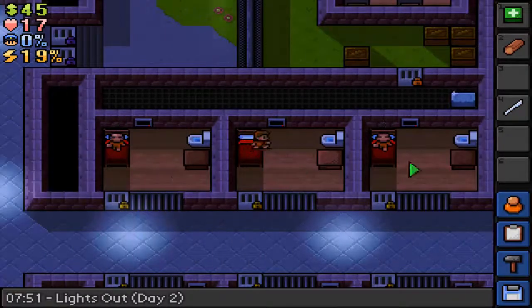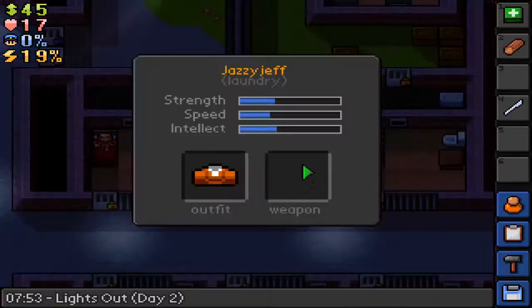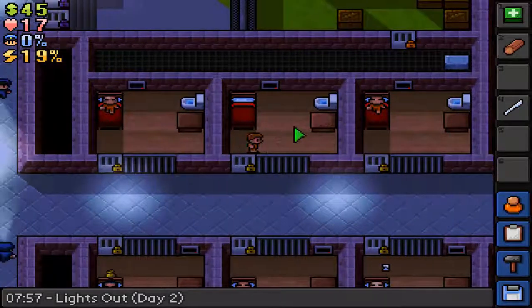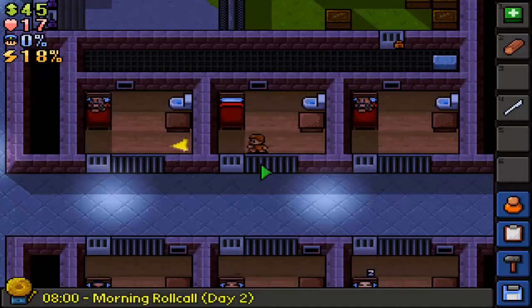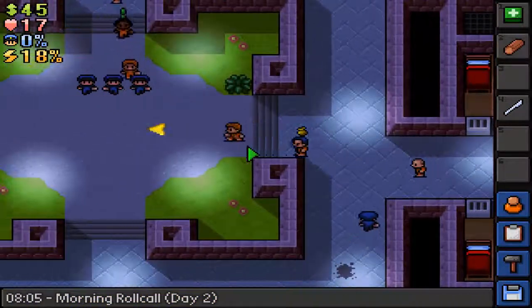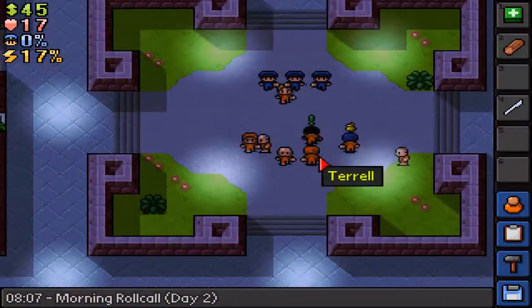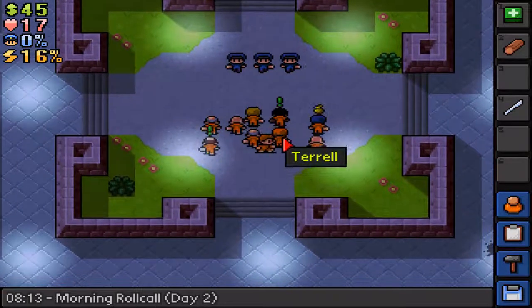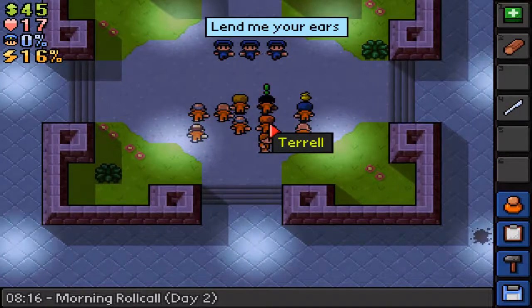We need to make a distraction during the roll call. I don't think I've got anything — I don't have any weapons on me. I have been working out a little bit. So we will need to go to the roll call fairly soon. Let's go and do that. I need to make a distraction. Let's just wait for this. I'm going to beat up Terrell.